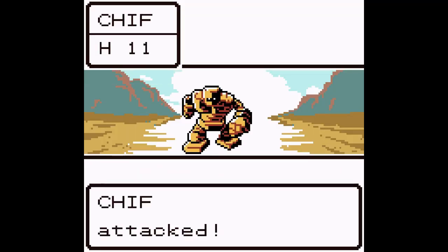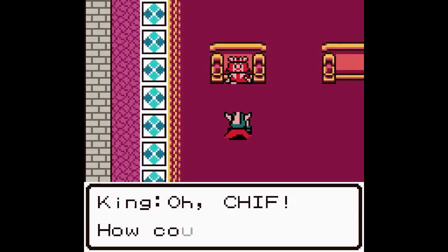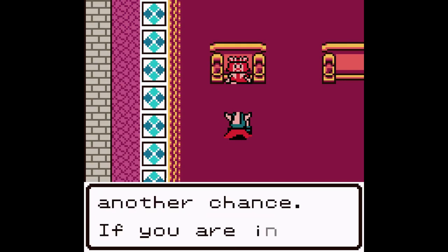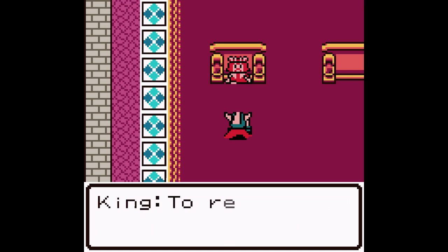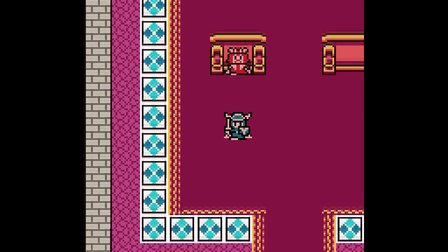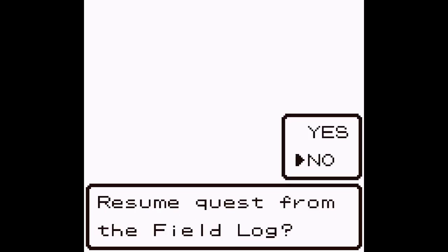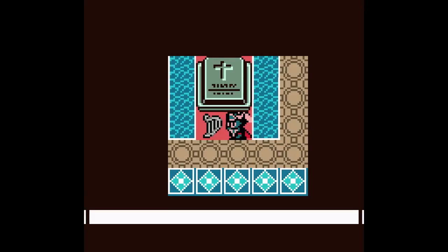When you die in this game, unlike other games, you don't get a game over. You wake up in front of the king, keeping all of your experience, and only losing half your gold — everything else you found you keep. It's a great system that is just punishing enough without discouraging players. My main complaint is that there is only one save point in the whole game — you have to approach the king in Tentacle Castle to save, so if you die on a completely different continent, you have to walk all the way back. Thankfully, later games in the Dragon Quest series fix this by placing a save point within every town.